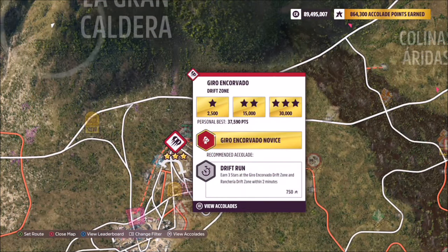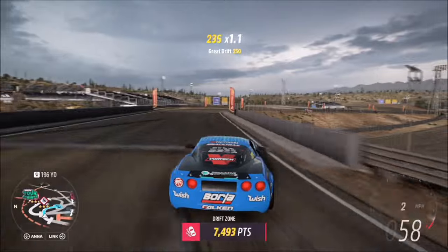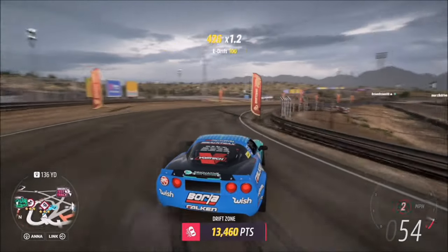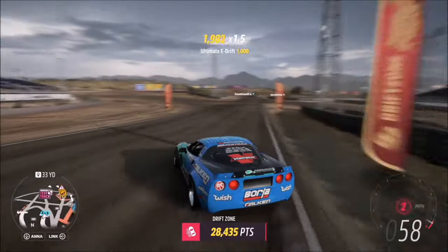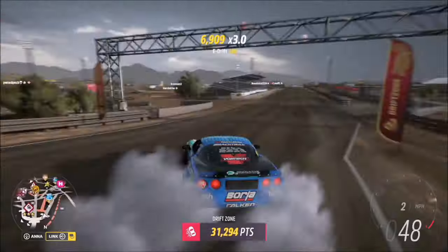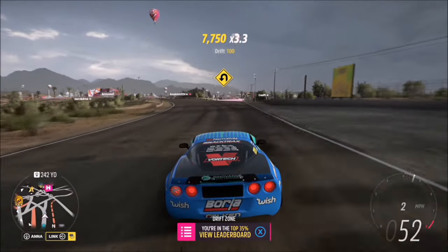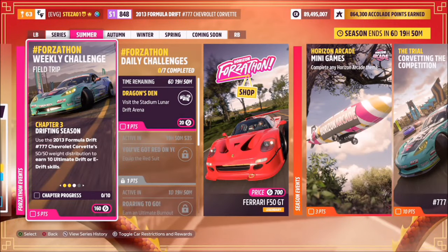The first challenge wants you to earn six stars from Drift Zones. I recommend heading over to the Giro Encorvado Drift Zone by the main Horizon Festival. It's short and sweet and really easy to get three stars on each run, so you only need two runs. It's probably the shortest and easiest drift zone in the game, so it won't take long — two runs probably took about a minute if that.